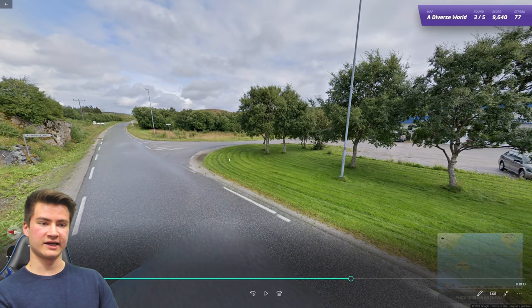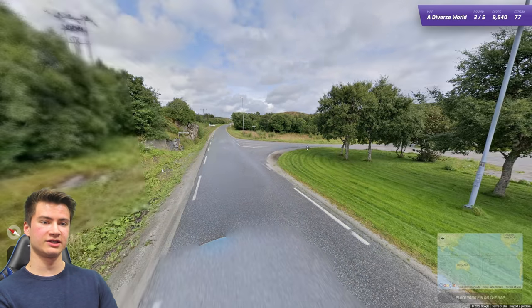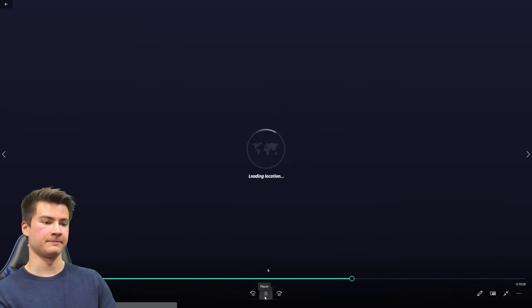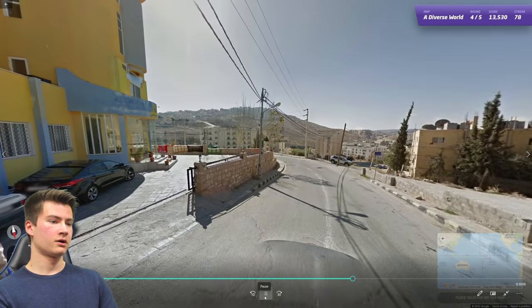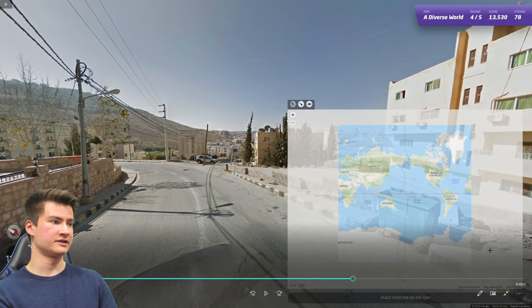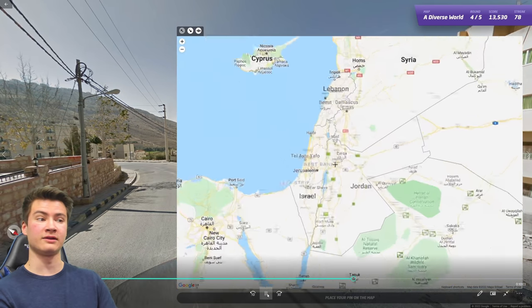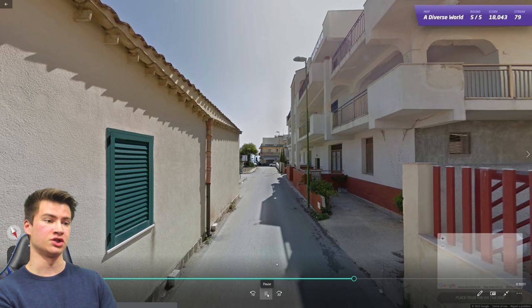Round seventy-eight has the long Norwegian dashes and a road sign distinctly found in Norway. Round seventy-nine has a black Google car and Middle Eastern architecture — dry, rocky, mountainous landscape. Within the Arab world, a black Google car is only found in Jordan.